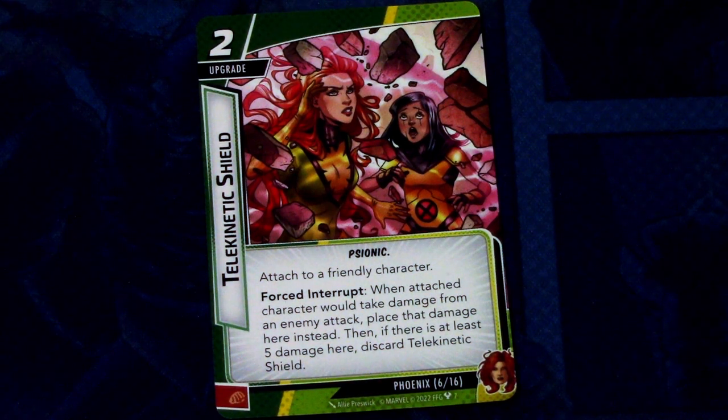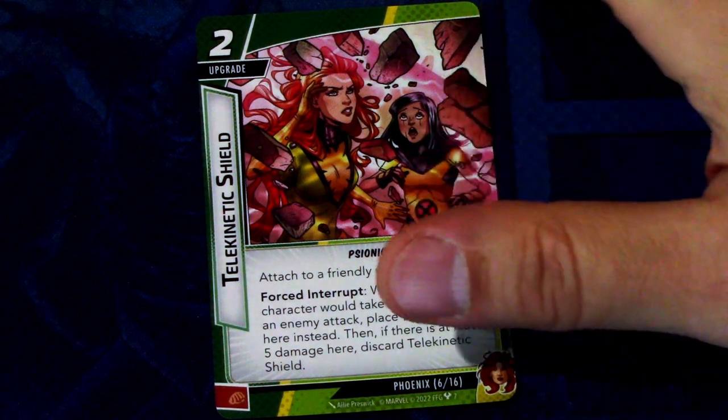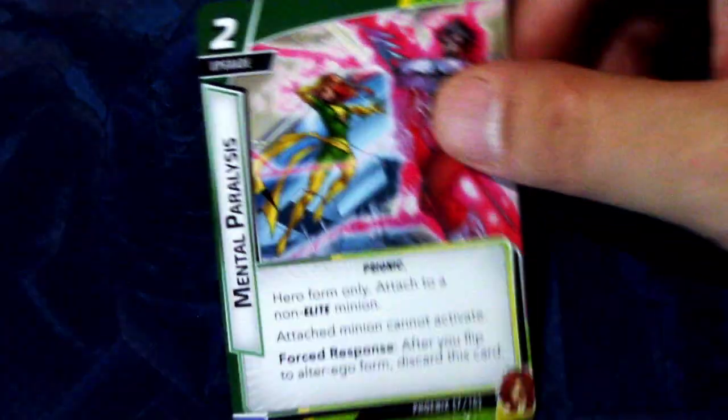Next up we have Telekinetic Shield, a 2-cost upgrade with the Psionic trait. Attach to a friendly character. Force interrupt: when the attached character would take damage from an enemy attack, place that damage here instead. Then, if there is at least 5 damage here, discard Telekinetic Shield. It's a really powerful card to keep your allies in play — for example, if you want to keep Cyclops around for a long time.